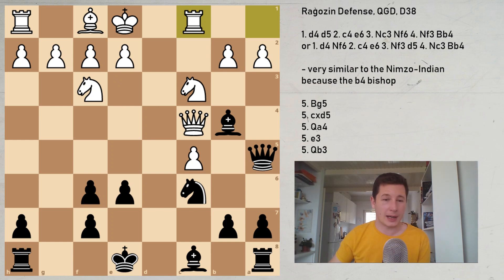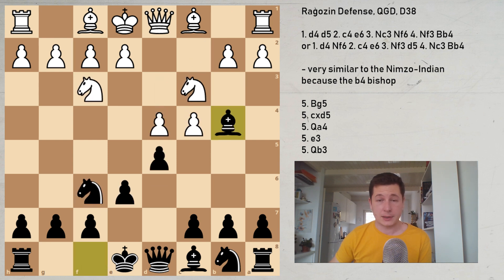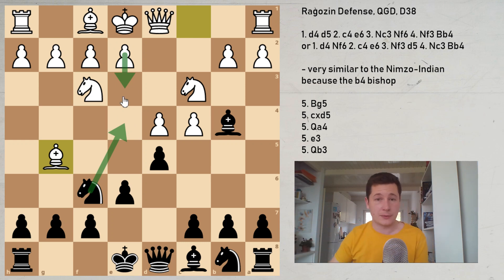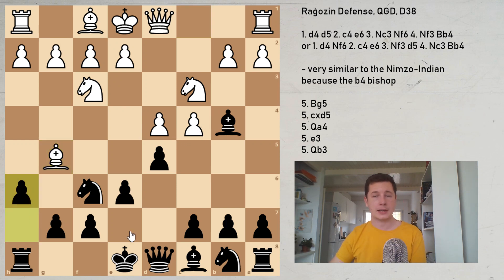So Qb3 is a move I don't really like — I think there are better moves. Now we're moving on to the main moves: Bg5 and cxd5. The move Bg5 is a very simple move serving two purposes. Firstly, it stops Ne4, which is very important. Secondly, it prepares development — white simply wants to play e3, develop his bishop, and castle. If white plays e3 before the bishop is developed, the c1 bishop is a problem piece.